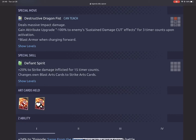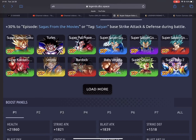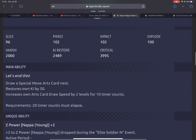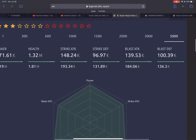His special skill 'Defiant Spirit' gives plus 20% to strike damage inflicted for 15 timer counts and changes his own blast arts card to a strike arts card, so he'll be able to get the strike damage buff and convert blast cards. He is a double tag buffer — he gives 30% to base strike attack and defense to Saga from the Movies and Saiyan tags. This unit can be decent, but he's not a game-breaker. His kit and stats are just okay — units released a few months ago are better than him.